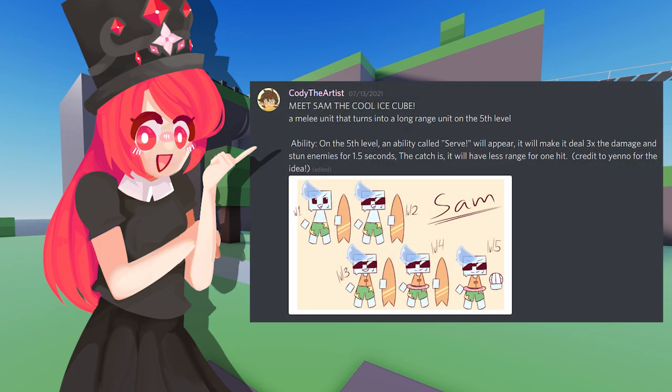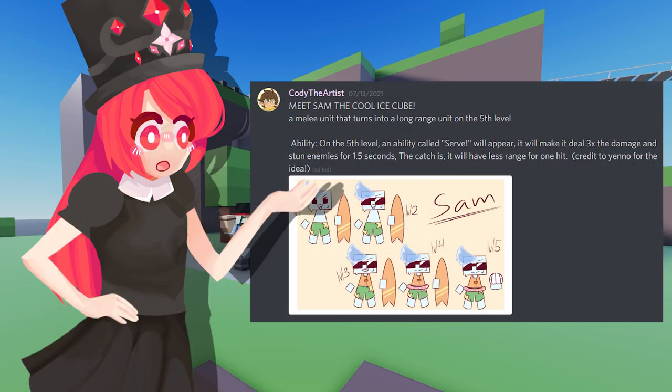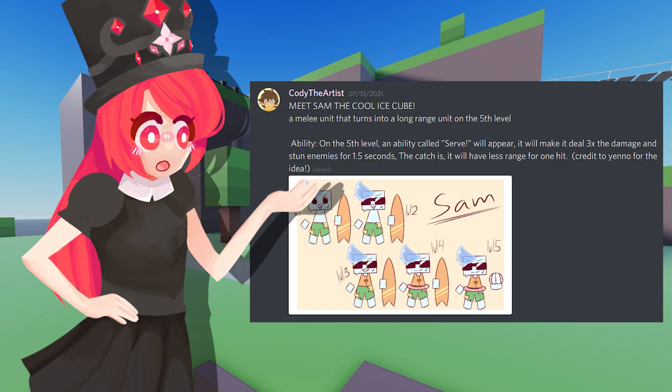Next up, from CodyTheArtist. He says: meet Sam, the cool Ice Cube — a melee unit that turns into a long-range unit at level 5. His ability at the 5th level is called Surf. It makes him deal x3 damage and stuns enemies for 1.5 seconds. The catch is it will have less range for 1 hit. That's an idea created by Yano.